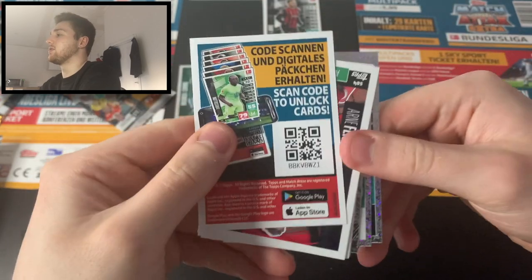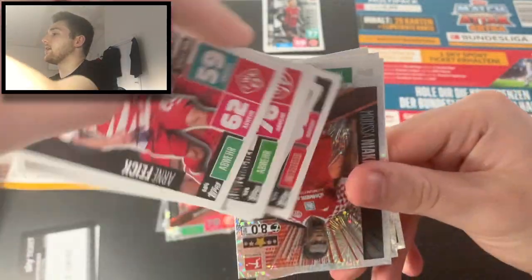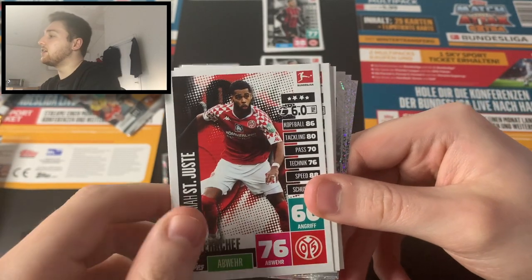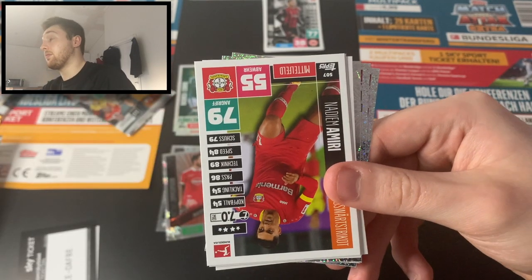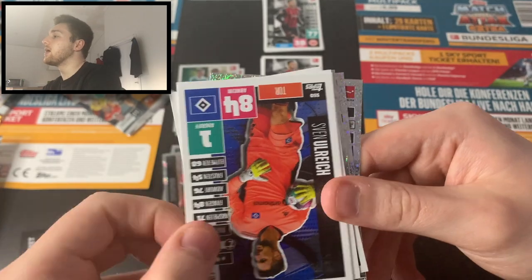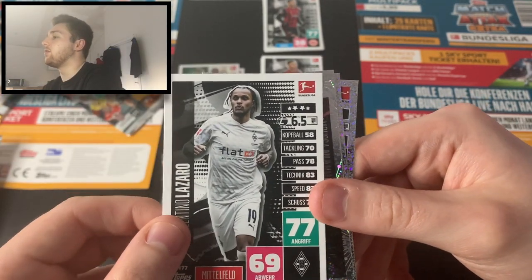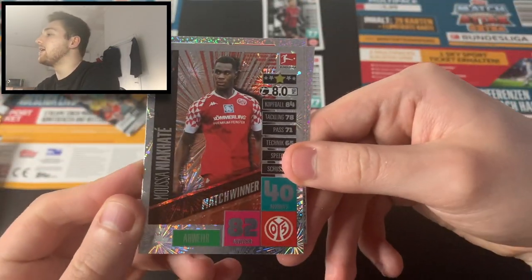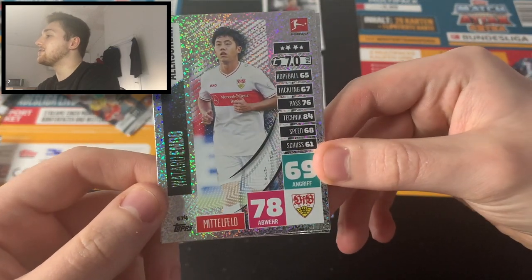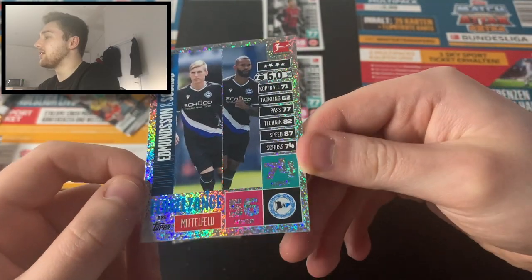Let's crack into the next pack and hope the insert card at the back isn't the same one as before. Looks like we've got three inserts here, which is really cool — it's been a while since we had three inserts in a pack. We've got Arnie Feick of Würzburger Kickers, Jermaine Jones defensive chief, André Hahn winger of Cologne, Nadiem Amiri of Bayer Leverkusen, Sven Ulreich of Hamburg, Rustu Doan of Arminia Bielefeld, Valentino Lazaro of Borussia Mönchengladbach, Match Winner Musa Niakhaté of Mainz — a need — All-Rounder Wataru Endo of Stuttgart, and an Edmond and Suku wing midfield duo.